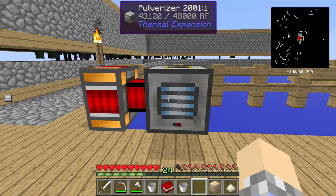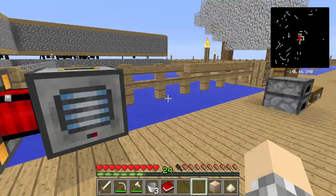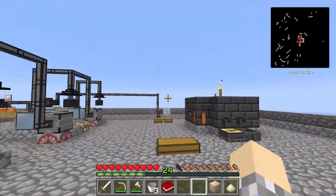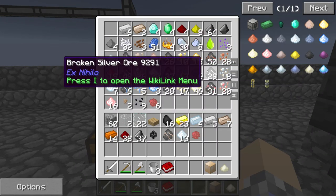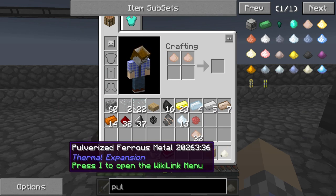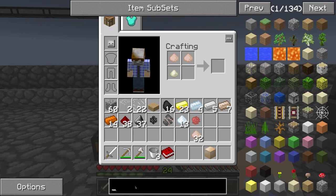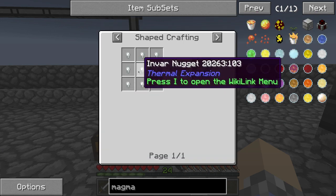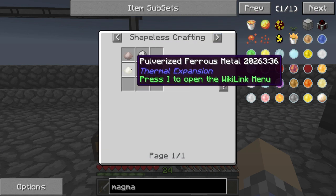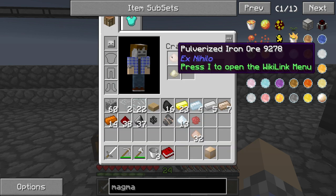Tada — pulverized ferrous metal! It is in fact working. If we take our iron that I put back in the chest — yep, looks like I did — and run up here and grab it real quick. Two iron, one piece of ferrous... wait, this is supposed to work. What am I doing wrong? Let's open the recipe back up. Pulverized ferrous metal, iron, pulverized iron or iron powder — we've got pulverized iron ore right from Ex Nihilo.